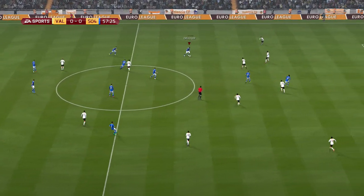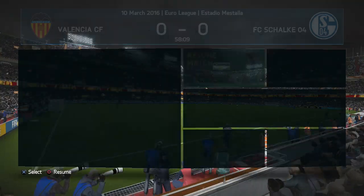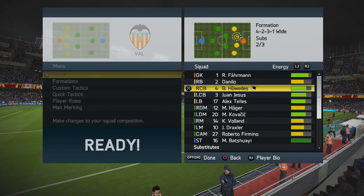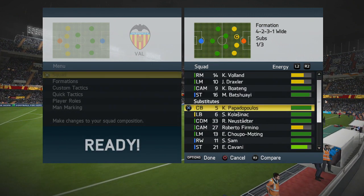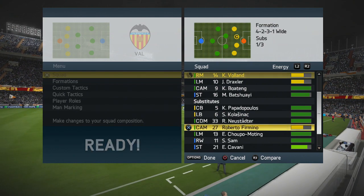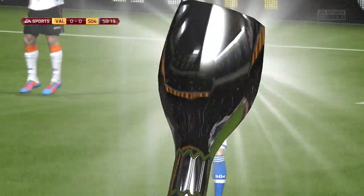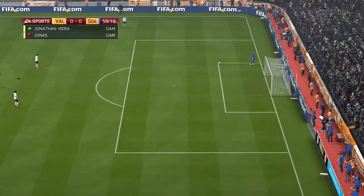What a tackle — he's on side! That's it, awful. I've literally got no idea what is going on with Cavani in this game, but he's coming off. Batshuayi is coming on. I might as well make a few other changes — I'll bring on Boateng as the CAM, and Voland can come off, I'll bring on Sam. Look at this replay of Cavani — he's got so much more time to adjust his body but he just flaps at it. Useless.